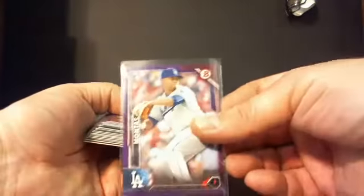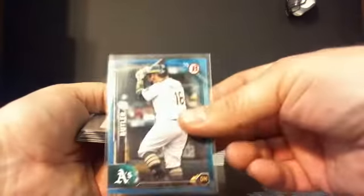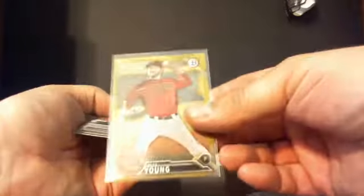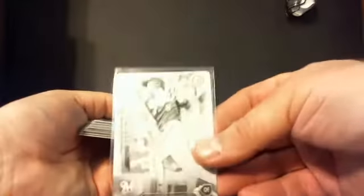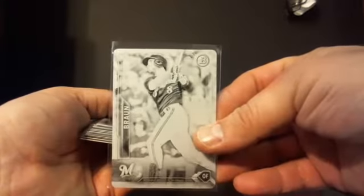Purple papers to 250: Jorge Solar, A.J. Reed, Frankie Mantis, Rosenthal, Romano, Goldschmidt, and Allard. Blue papers to 150: Pierce Johnson, Raphael Bautista, Yin Chin, and Billy Butler. Gold paper of Alex Shone numbered to 50, and a one-of-one Ryan Braun black printing plate — that goes to the paper parallel slot.